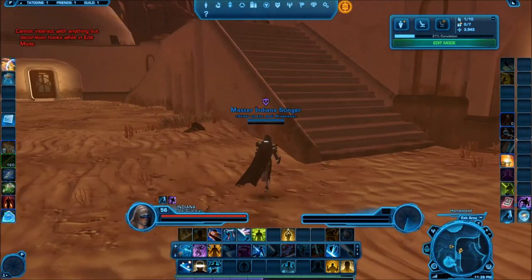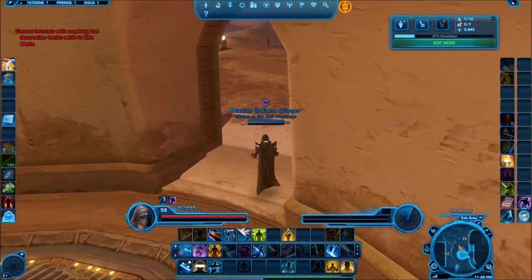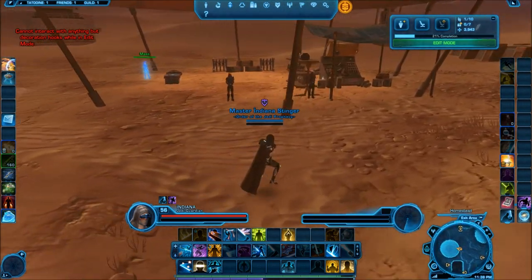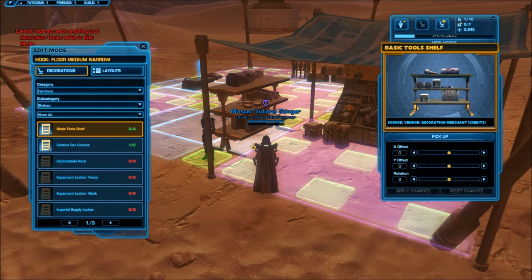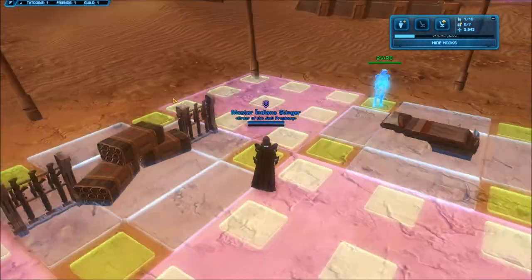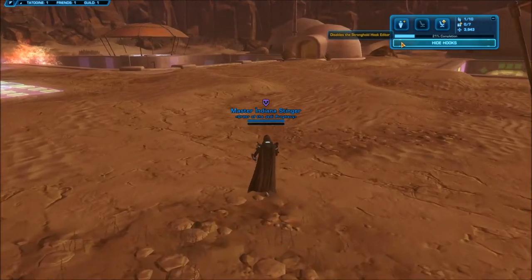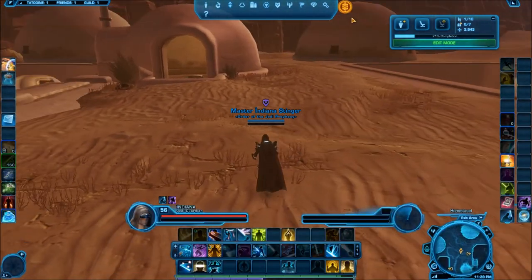Up here I've got one last thing to show you — a little bedroom I slapped together, and an area set up like a hospital army camp. I've got a merchant stall on a medium narrow floor hook, a weapon rack, two guards, some hospital beds, ammunition canisters, and weapon holsters. Anyway, I hope you guys enjoyed this video — remember to share, like, comment, and subscribe. See you guys later, peace!